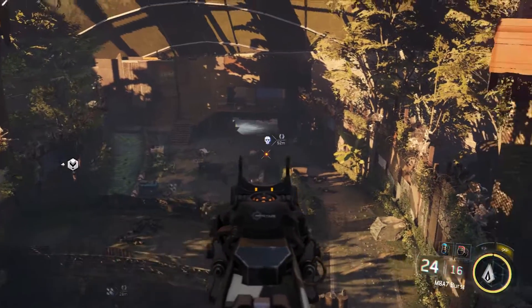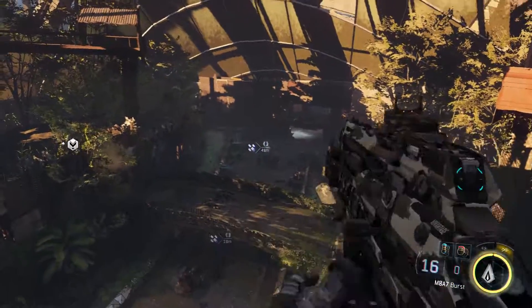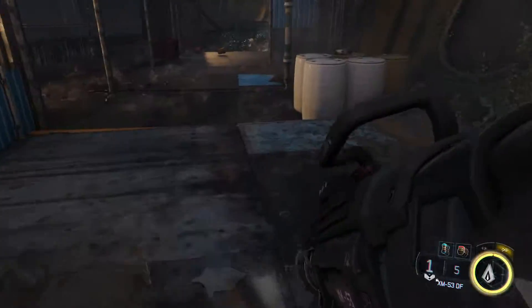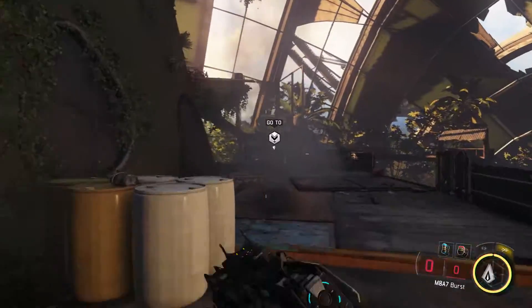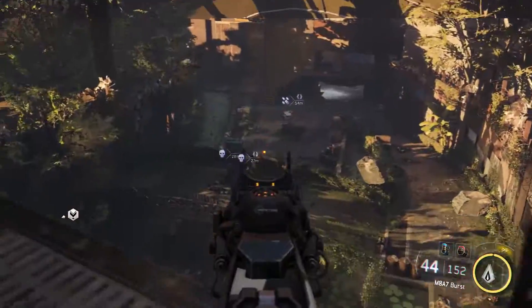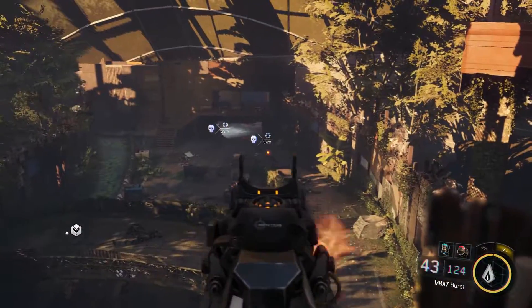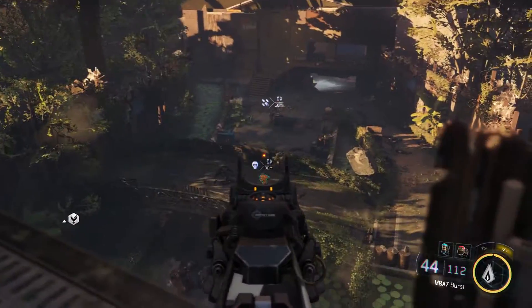Engage them again — keep going, keep going, keep going. Kill them, kill them, kill them. Oh, we're out of ammo. I think you can run up here and grab some ammo — just pick it up off the ground. Turn back and they all spawn back again, and we can just keep fighting them, keep fighting them. And if you ever run out of ammo, you can run back downstairs and find the ammo crates down there.